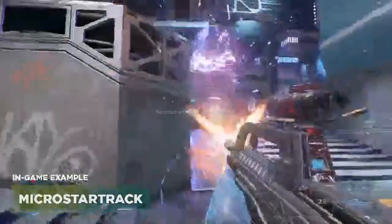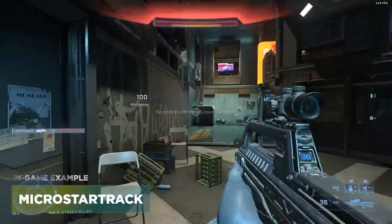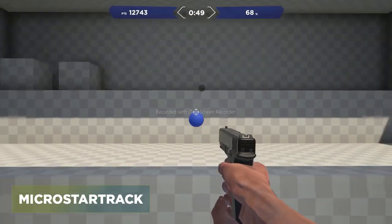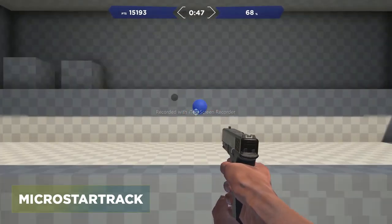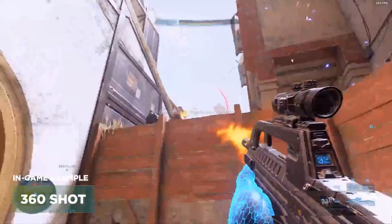The third task is Micro Star Track. This is for those situations where you barely need to move your crosshair — for those strafe battles and when the target is jumping up in the air. You're tracking in a star pattern, and what you're going to do here is really focus on your fingers and get those warmed up.